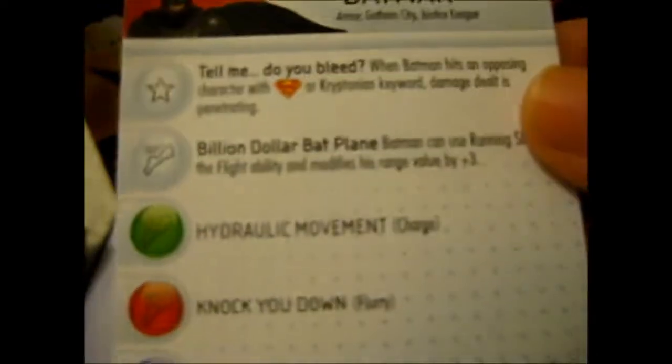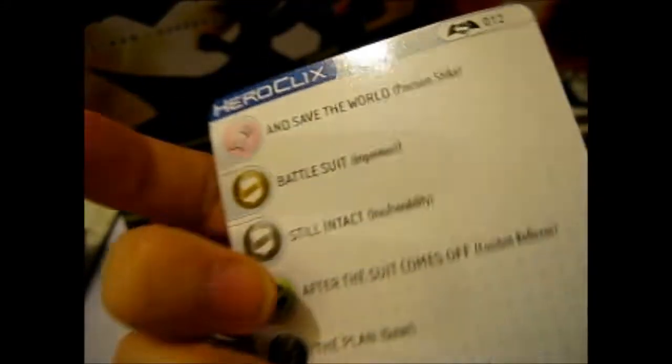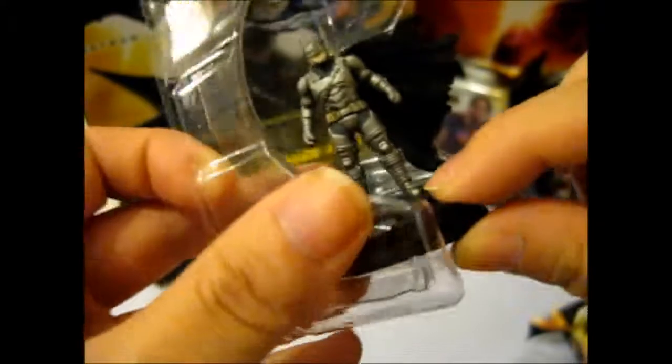And we have Aquaman again. This is a different Batman — Batman Armor, Gotham City, and Justice League. So this is the armor version. Point value: 150. Card number 12. This is awesome. Look at that cape work — seriously, that is awesome cape work. Very detailed armor too. So that was awesome.